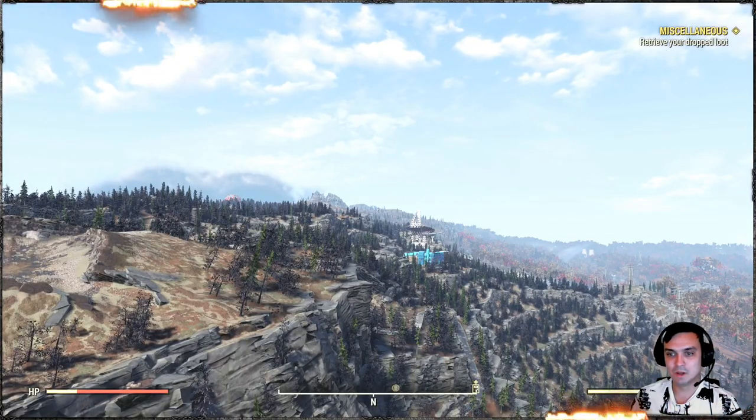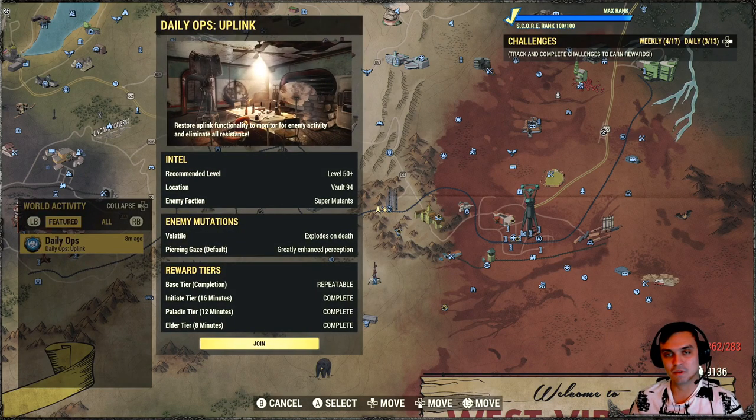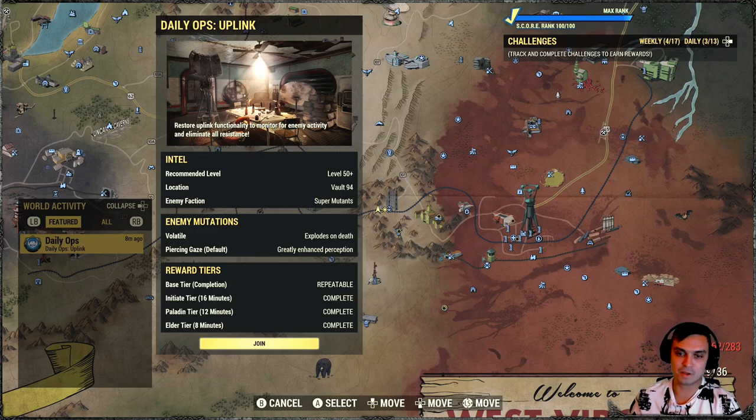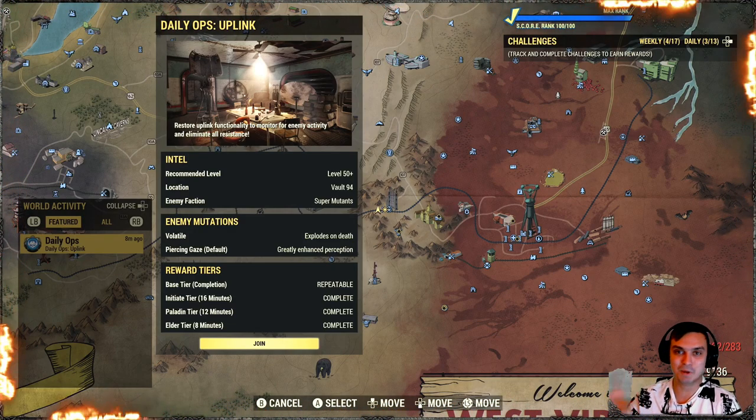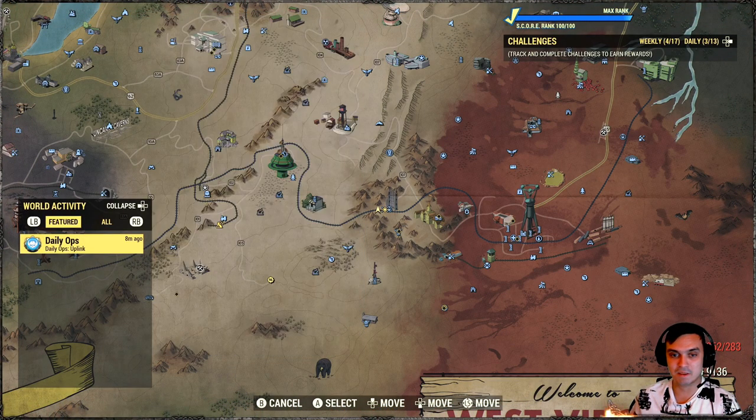So the way to obtain it is by doing the daily ops. Once a day you have a chance of getting some rare reward. You can get one or two, but it's only one time per day. There's a percentage between the initiate, paladin, and elder tiers. Like sometimes when I do elder I can get two rewards, and that's it — you can't do it repeatedly. Or you can get nothing. That happened to me as well — a couple of days in a row I would get absolutely nothing. So that kind of sucks to be honest.